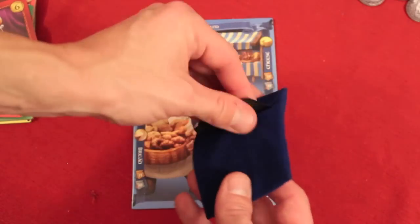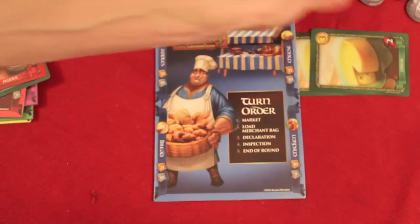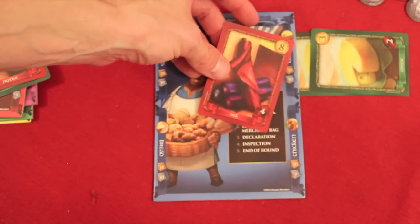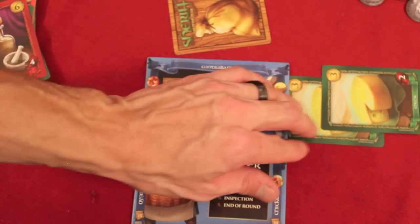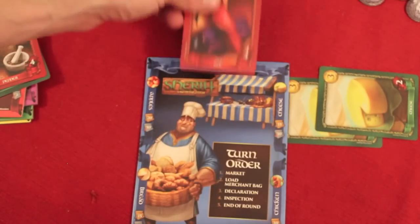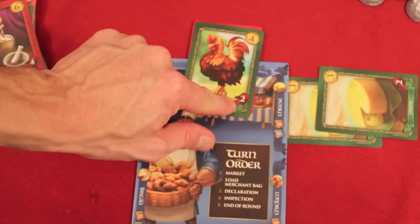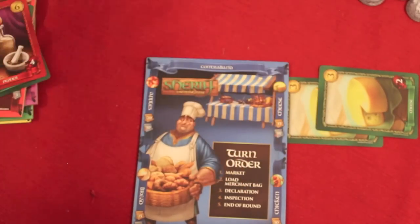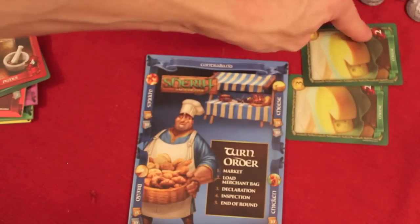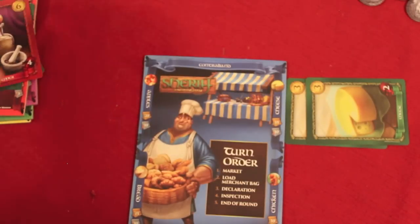Let's say the Sheriff says, 'All right, you're through, I trust you.' He gives the bag back, you snap it open and take it. You put the legal goods where they're supposed to go, and any illegal contraband you snuck in goes face down — so he knows you lied and will remember that next turn. Now, if he did open it and didn't trust you, the contraband gets confiscated because it's illegal and not what you declared. Even if it was a legal good like a chicken, because you said cheese, it gets confiscated and you'd owe him money. But if you were telling the truth and he opened your bag, he would owe you gold for wrongly accusing you.